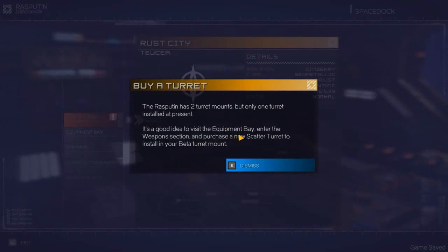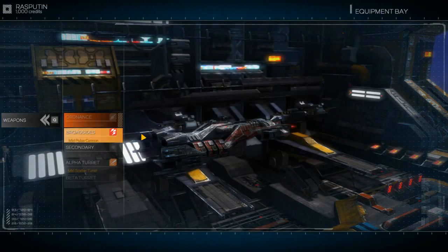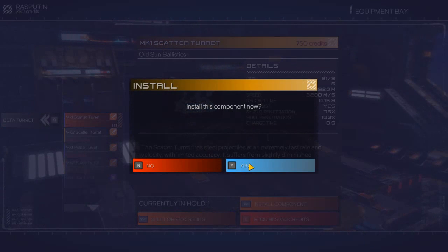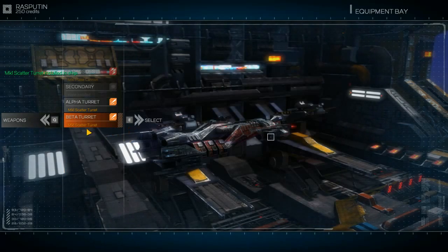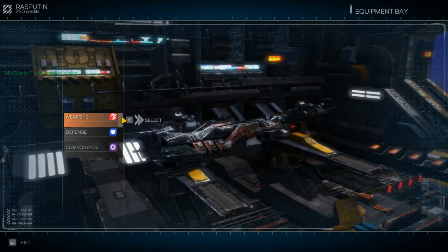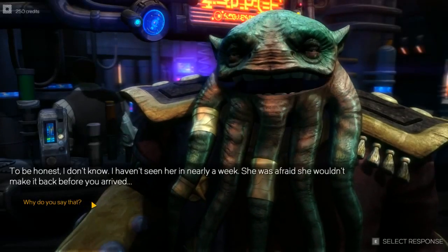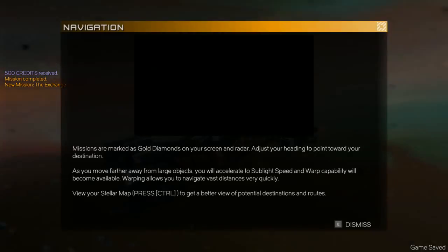As we start out here, it has you dock and as this tip here says, you'll want to buy a secondary turret. That is definitely strongly recommended - go into your equipment bay, go into weapons, go down to beta turret, and then go ahead and purchase a new scatter turret. Tell it to install it as well. This icon on the right-hand side of the listing tells you that that turret type is equipped. When you go back you'll see your list - everything but a secondary and ordnance are full, and we'll get to that once we actually have the cash for it. Now we'll go through the initial start, get all the basic quests going, and give you an idea of how the combat and flight system works.